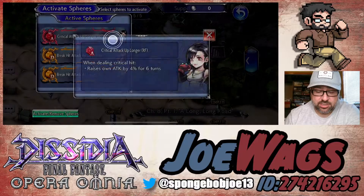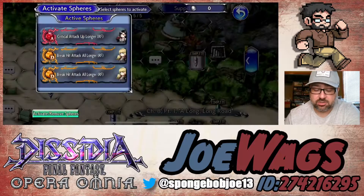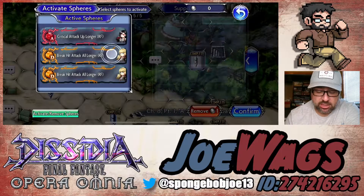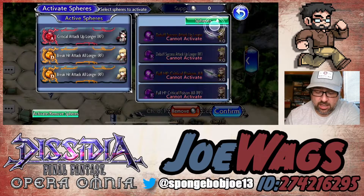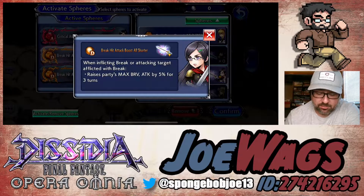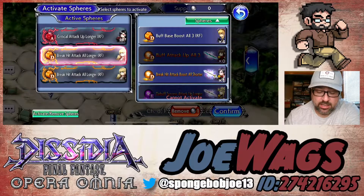For me I just threw on an extra attack sphere I had — a Tifa one sitting around. When she deals a crit it raises attack by 4%. Tifa's could also work on like Barret, who I also did a guide on, since he specializes in crit damage. For the D slot, Queen herself actually has a very good D slot sphere — when you break or attack a target that is broken, it raises party max brave and attack. That's actually really good for a support character. I got one for getting her EX so I'm going to save it for a character I'm going to use more often.